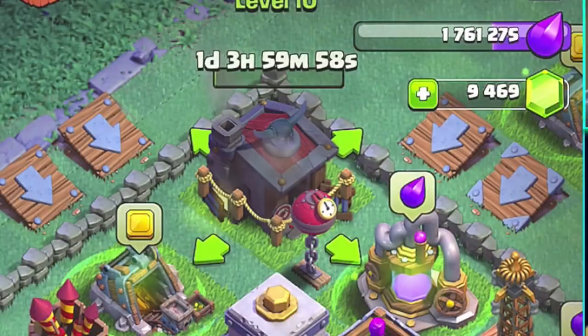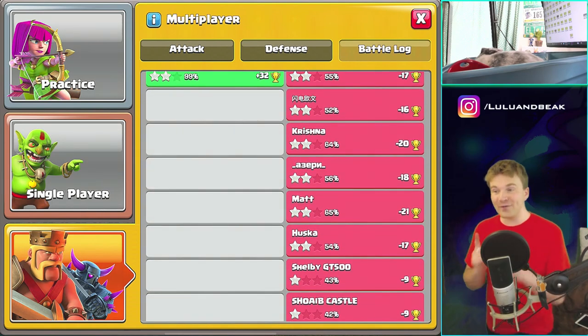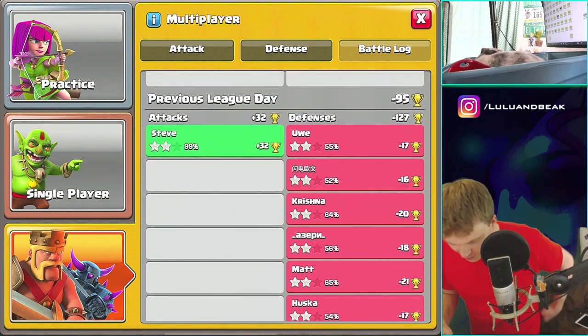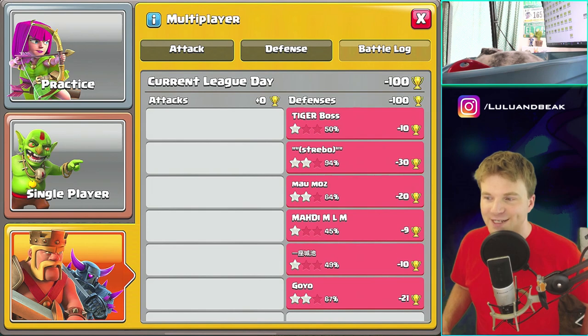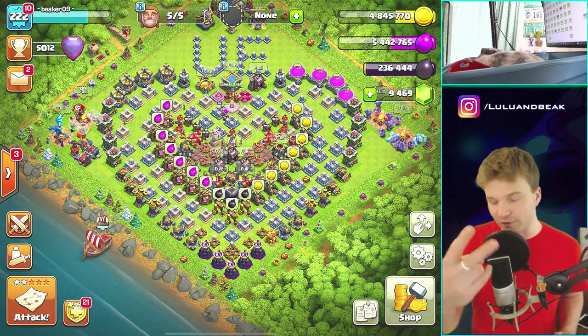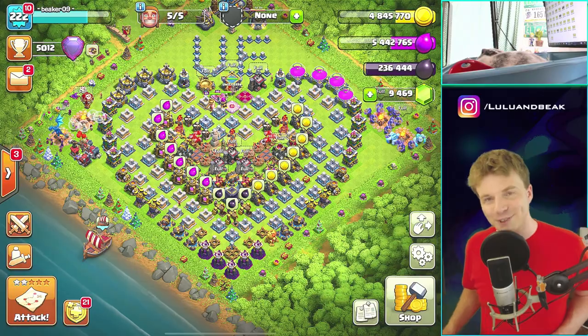Man, I've gotta start raiding - I think yesterday I only did one raid. I only lost 95 trophies - if I had done four attacks I could have still won trophies yesterday. I was doing war though, and did pretty good - got a three-star and a high two-star, so I got distracted and didn't do normal attacks. That's a bummer - we've gotta do a little better today. Anyway guys, that's it for today! Thanks for coming out - be sure to let us know how you're doing in the comments. Leave a two for Lulu - she's looking pretty good. We love you guys, we'll see you next time, peace!